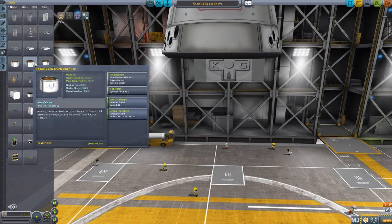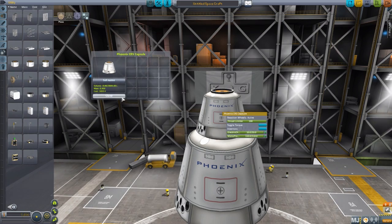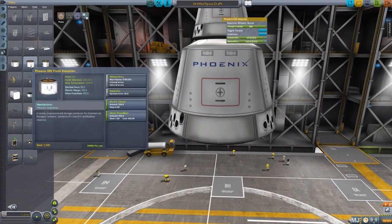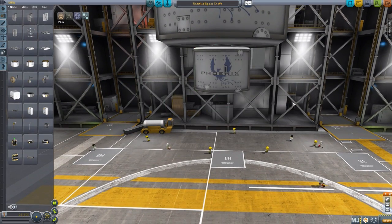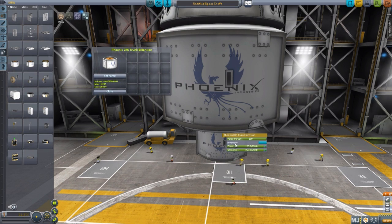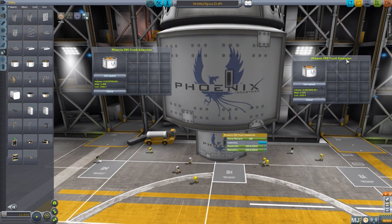This is where the bulk of the parts for this mod live, and we'll start with the trunks. These capsules have their own built-in inventory, but what if you need additional parts taken up to your space station? That is where these trunk extensions come in. Again, they come in 2.5 meter or 1.25 meter varieties, and they have their own built-in inventory — the large 2.5 meter one having a volume of 9,700, and the smaller 1.25 meter having a volume of 4,800.